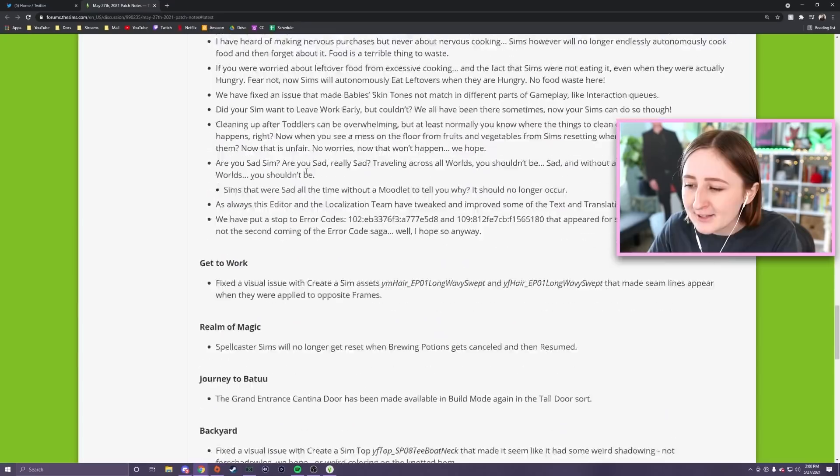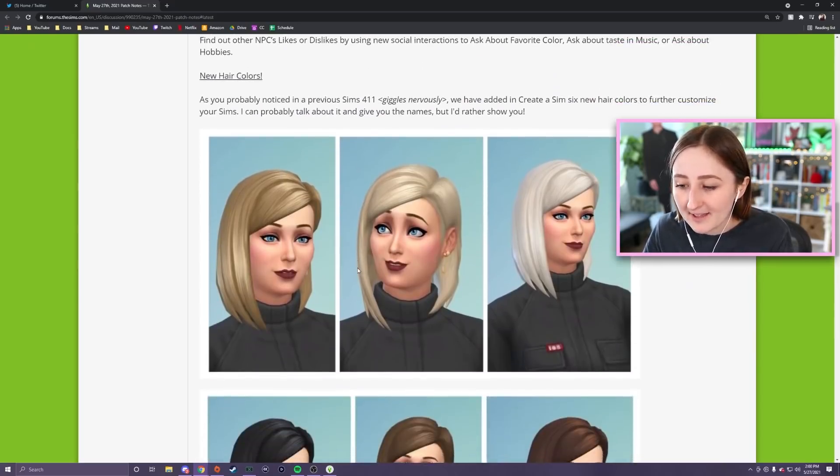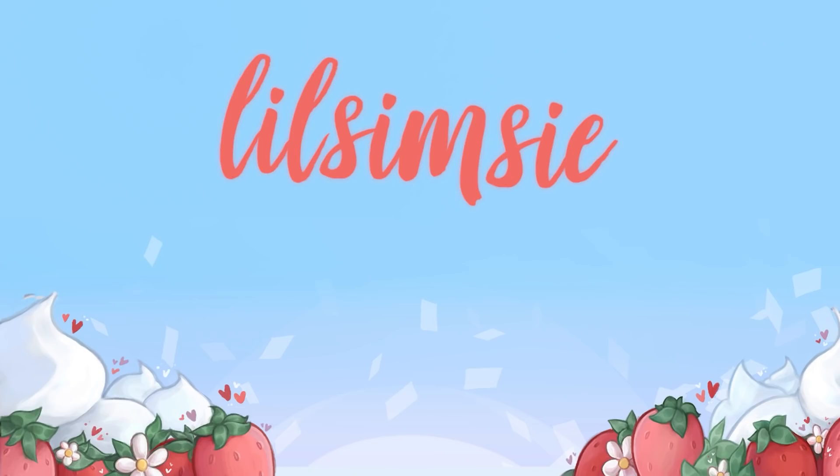This is a big patch — not a ton of groundbreaking bug fixes, but the cooking thing was a major issue and they fixed that, plus we have all these new hair swatches and the whole likes and dislikes system. The patch is out now on all platforms. I'll link the patch notes, recent Sims news videos, and the Sims livestream down below. We just had a pack come out last week and we've got a new pack coming out next week — the Sims is on a roll right now. I'll see you all tomorrow, bye everybody!